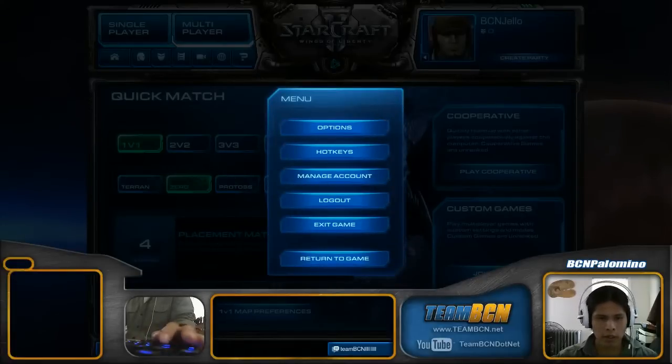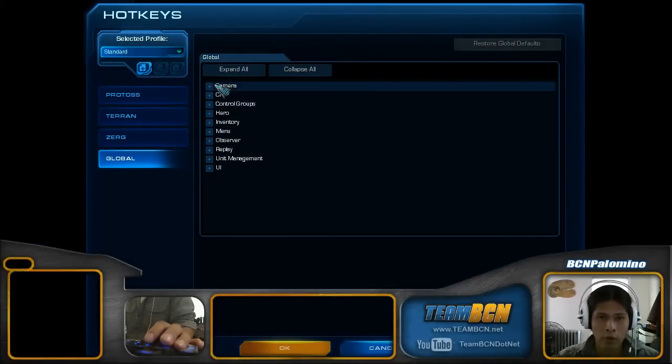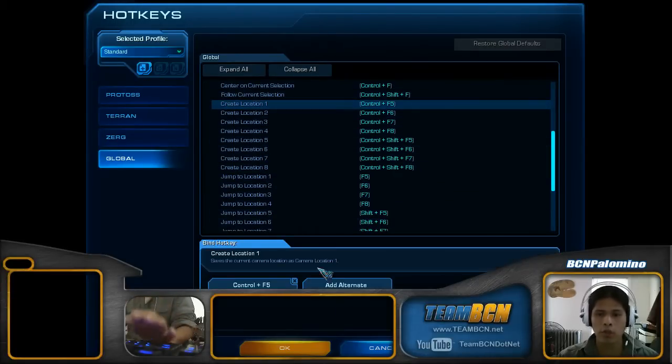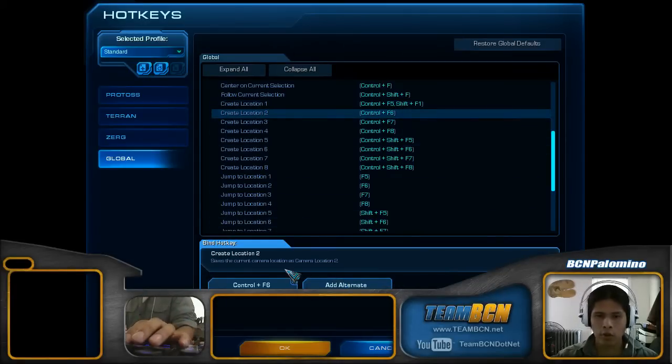We're going to click on Menu, go to Hotkeys, jump to Global, and go to Camera. Here's where you want to be a little tricky — scroll down to Create Location 1 and click Alternative Shift F1. That is entered. We're going to go ahead to the next one, which is Shift F2.